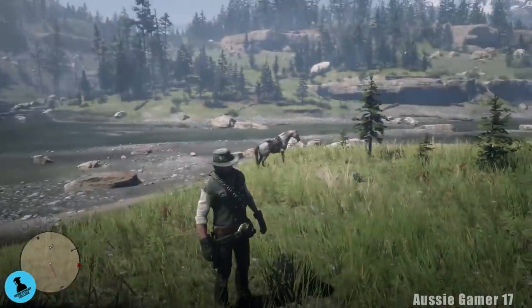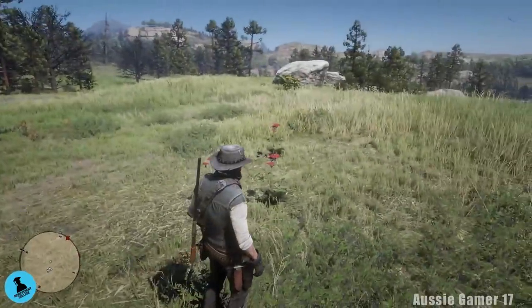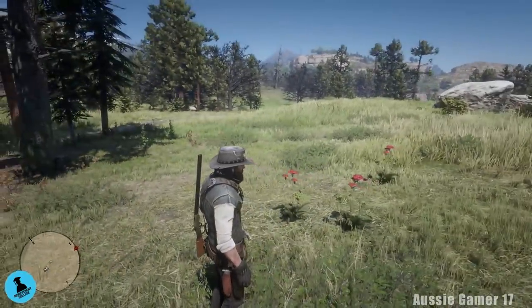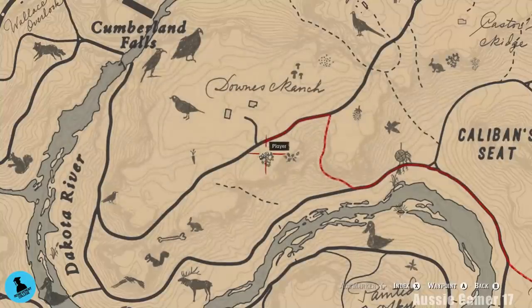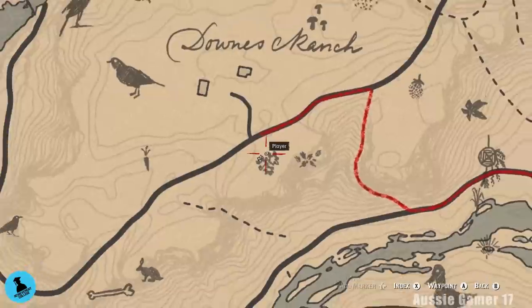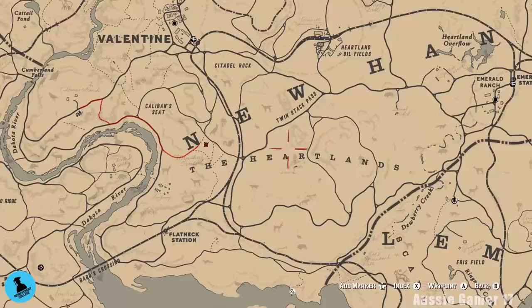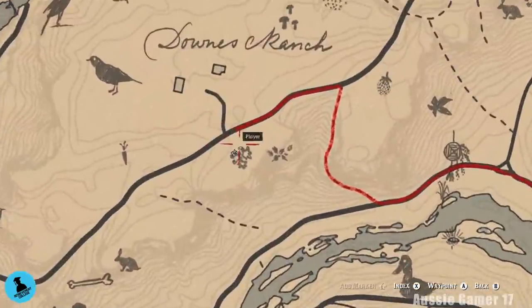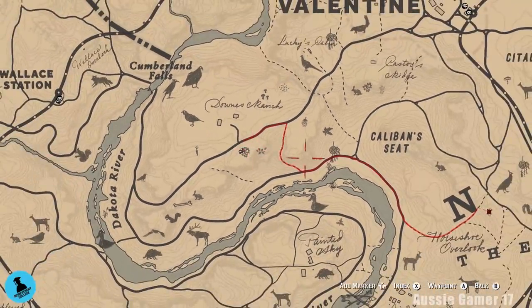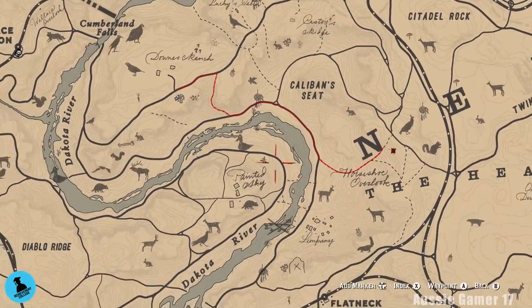The next thing we're going to track down is yarrow — we need another 28 yarrow plants, and we've found three of them here. Let me show you on the map where we are. This is not where I was intending to start, but I'll always keep an eye out for them as we head down this way. Starting right here, let's grab these three.